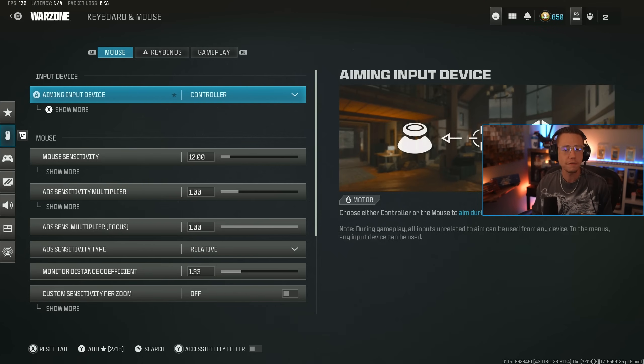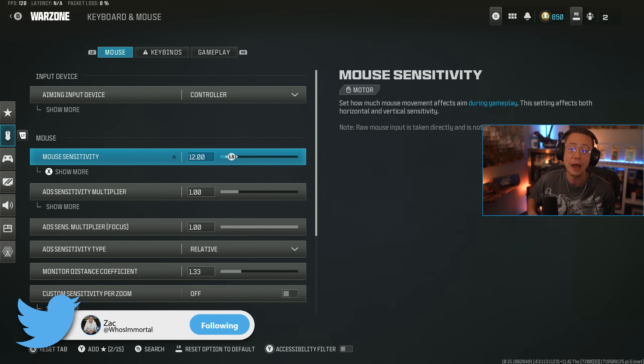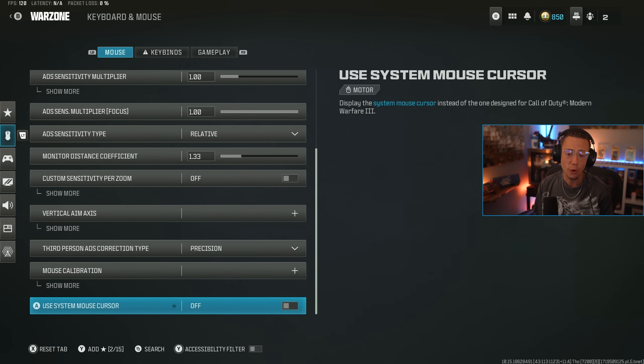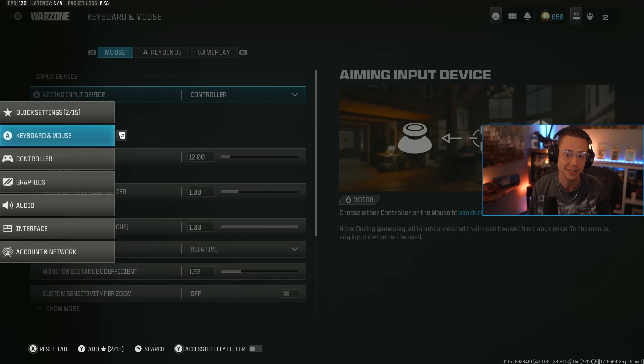First things first, you start off in the keyboard and mouse section. Quite frankly, nearly everything here is personal preference. Keybinds are an individual thing — there's no real best keybinds that are universal. It depends on what you're comfortable with, how you sit, how you angle your keyboard. Same deal with mouse sensitivity, what DPI you use, what sensitivity you're comfortable with. Mouse and keyboard is incredibly personal, and there's no true best settings universally for that stuff.